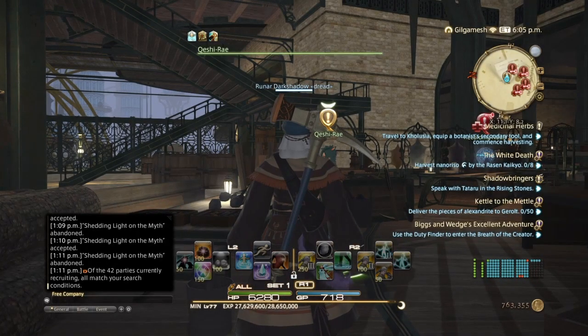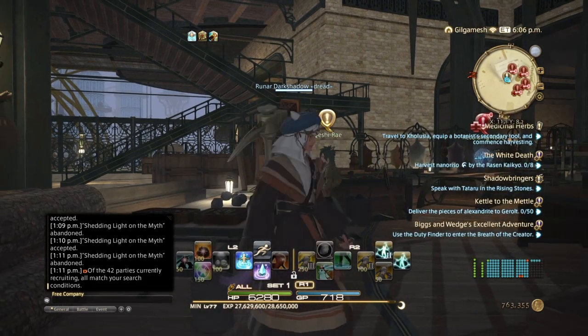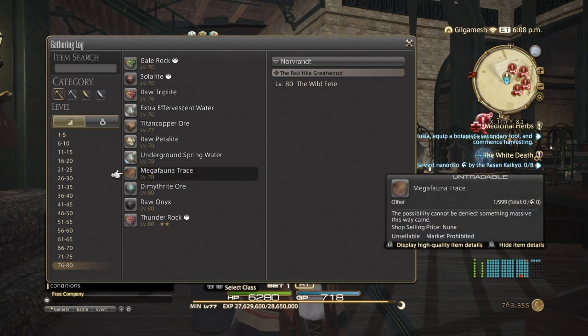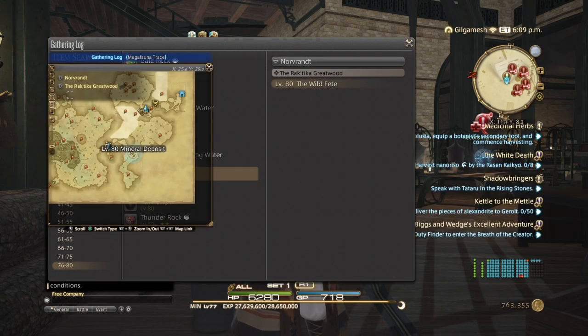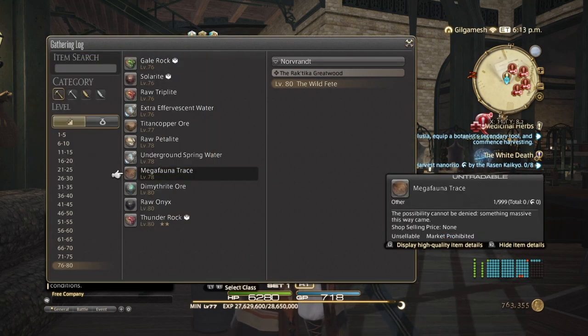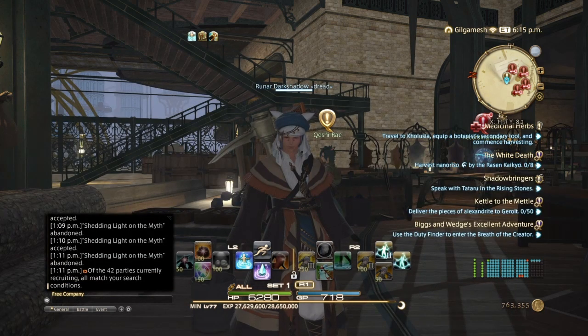After those turn-ins are done, you have another quest, which I'm going to do off camera. At level 78, you're going to be gathering Mega Fauna Trace — if Miner's here, then Botanist will be up here. Make sure you gather 18 high quality of these next. After that, it's just a quick beeline to 80 by doing the collectibles I've shown you. And then you should be done with leveling your gatherer from 70 to 80. I'll do this off camera and come back when I hit 80 to show you what to do next.